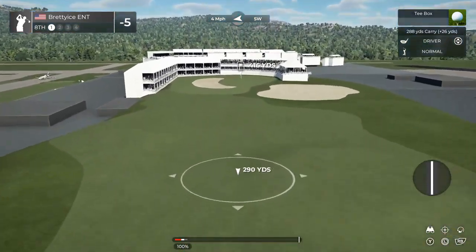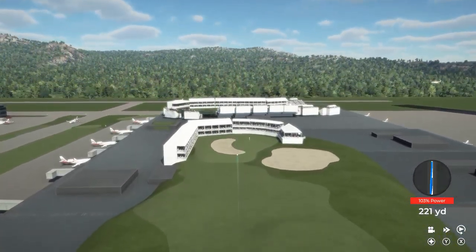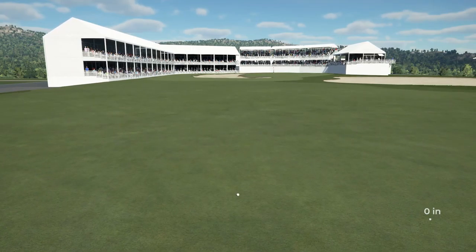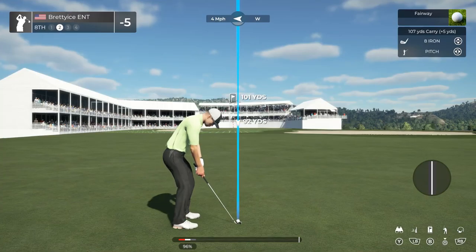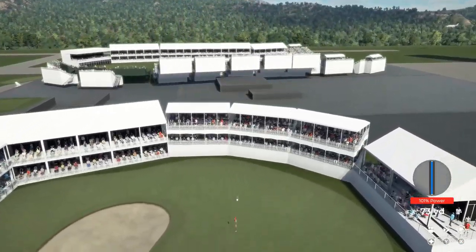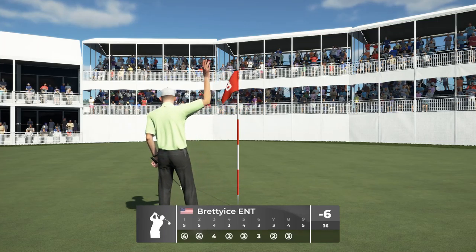And now we're teeing it up on the eighth hole. Hopefully this won't nestle itself nicely in the fairway. We're setting up about 100 yards out. You're going to like that. That was a good putt and it drops in for birdie — number six on the deck. Sitting at six under par after that one.